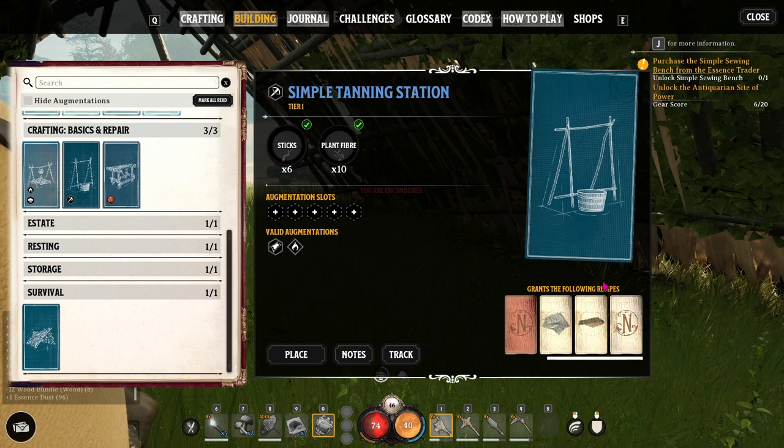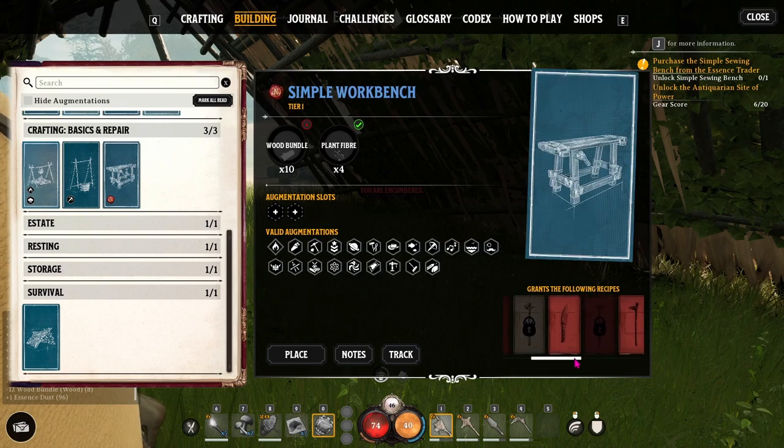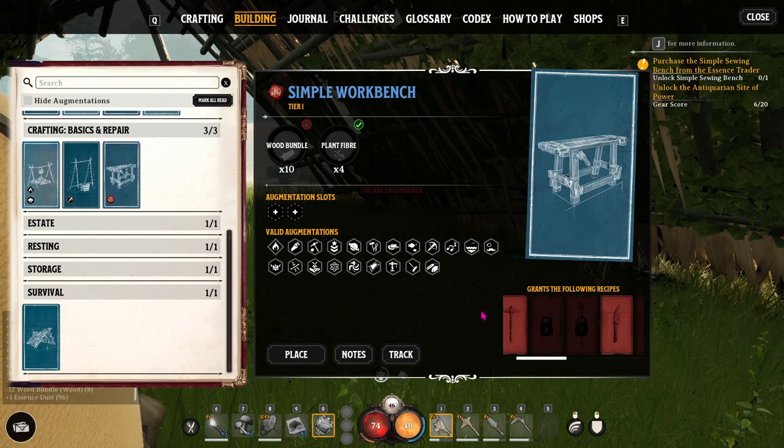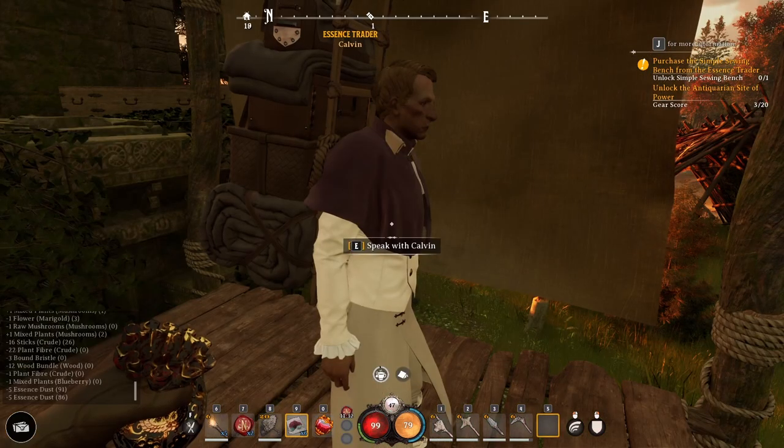The simple tanning station can give you animal fiber, chitinous bone, chitinous hide, felt, leather, and straps. These are going to be things that help you make better gear, and the recipes for the workbench are many and will continue expanding as you add more augmentations.